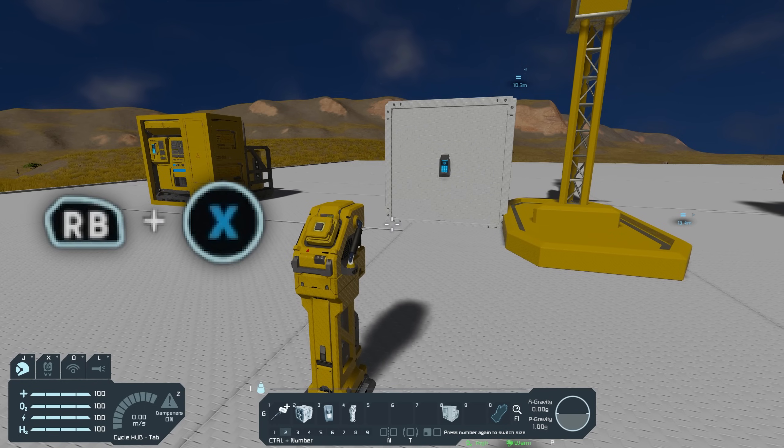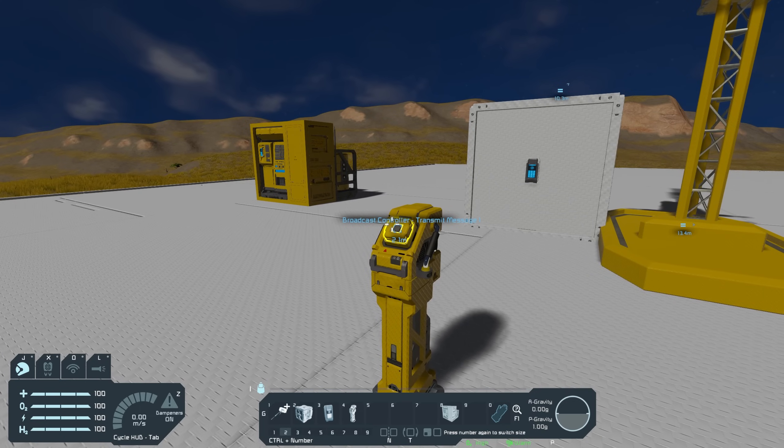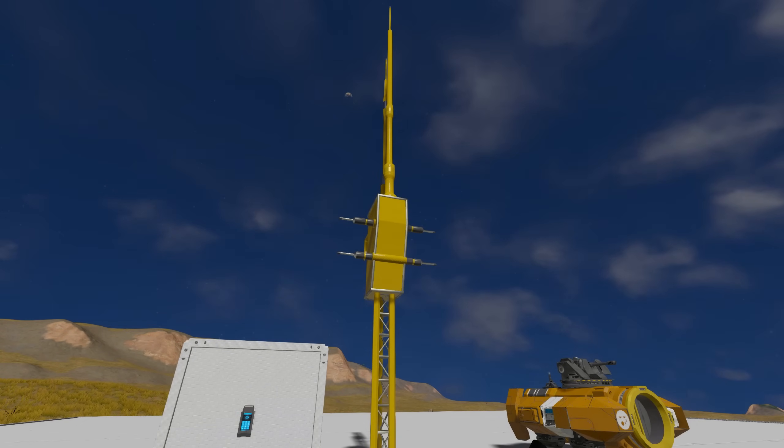The hotkey on Xbox is right bumper and X, and I believe the combination on PlayStation to disable it is right bumper and square. If I now press the button, bearing in mind I've got broadcasting turned off, I don't get the message. And if I enable broadcasting again and then press the button, I now receive the hello world message. Effectively, as long as I am within range of this antenna and I have broadcasting enabled, I will receive this signal.